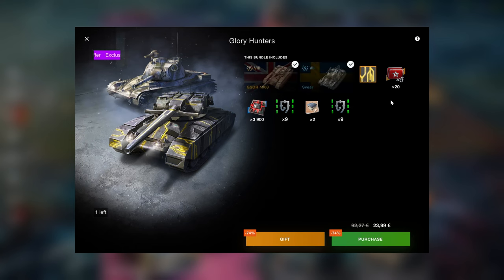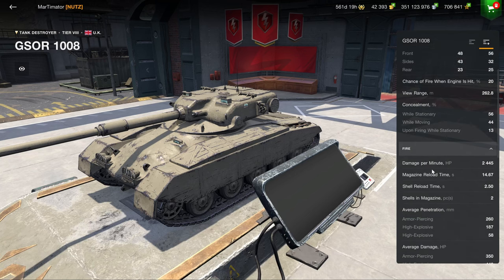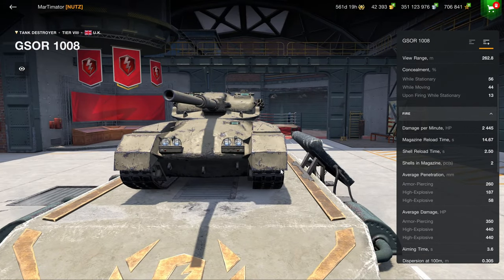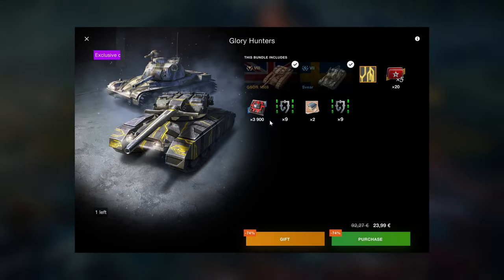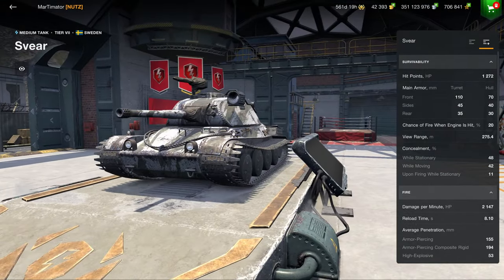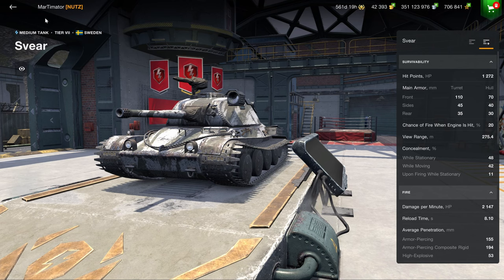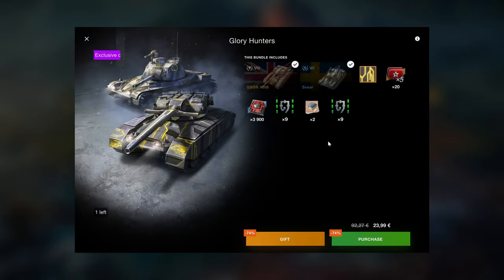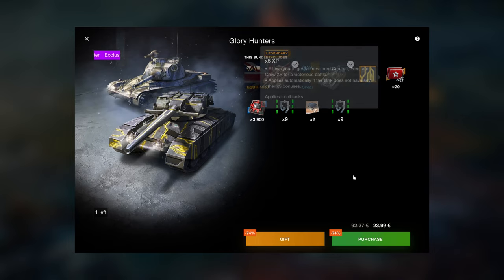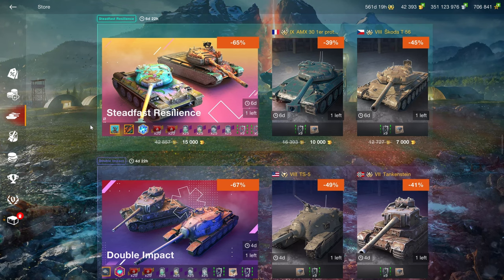The G.So and the Sphere with an unlocked times five punches up the value a little bit, but the G.So is just an average tier 8 premium tank, and the Sphere was actually given away for free and is essentially a Leo with a camouflage. There's not really any value here beyond the times fives. The KV-5 and T77 bundle is the better purchase.